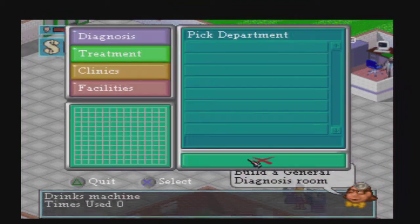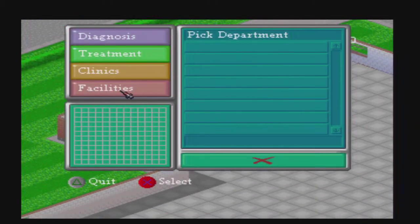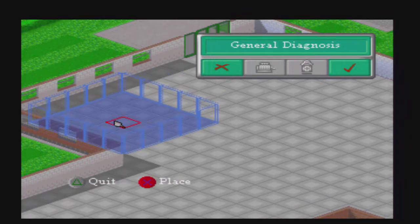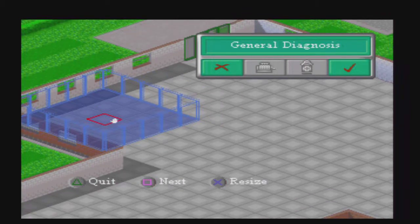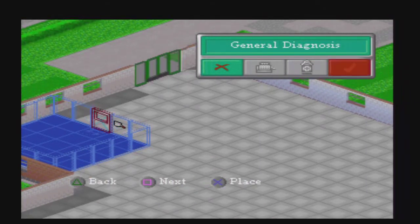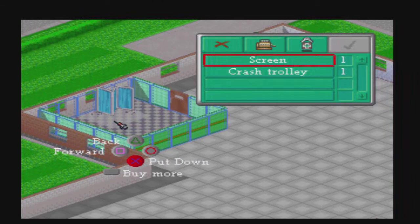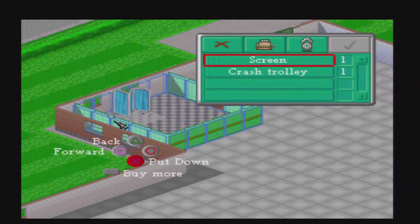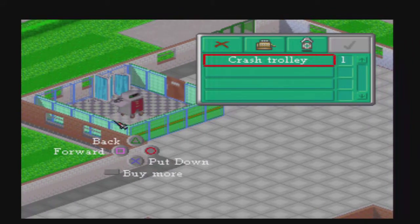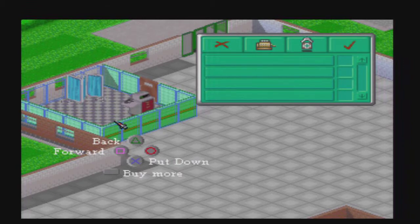Build a general diagnosis room. Oh, what am I doing? Alright, there we are. And general diagnosis, which will be right here. And place a door - I'll put that there. Next. Screen, where will I put that? There. And the crash trolley - where will I put this? There.